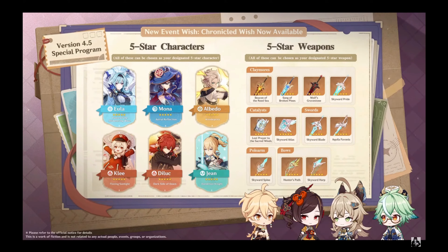You'll also be able to obtain weapons such as Hunter's Path and Wolf's Gravestone. Wait — if so many characters and weapons are going to be on the same banner, won't it be kind of hard to pull for exactly who you want or what you want?